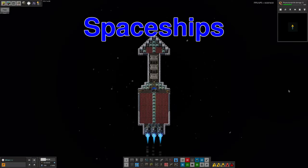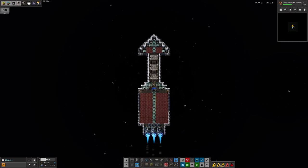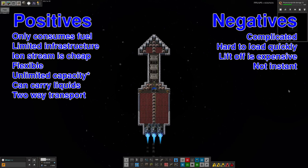The next option you'll discover is spaceships. Finally, we've found a fully reusable transport system. Spaceships can be flown manually or programmed to follow a specific route. The only resource that gets consumed with spaceships is fuel, and since you can send your ship out with enough fuel for the complete round trip, your outposts can now concentrate on just resource extraction rather than having to build and fuel rockets as well.